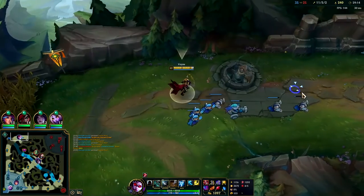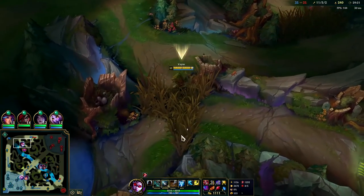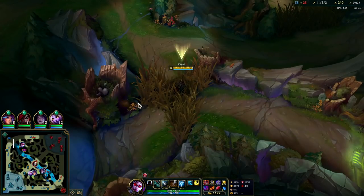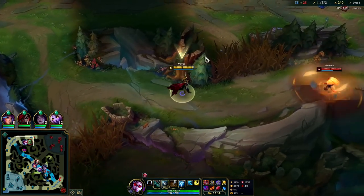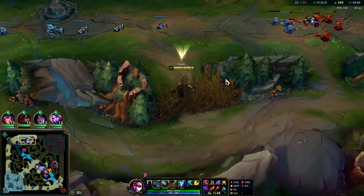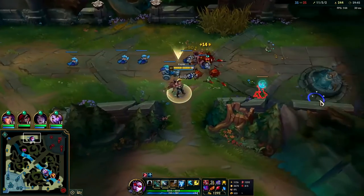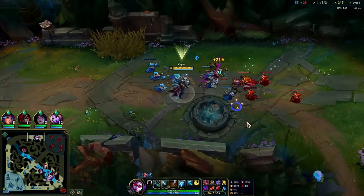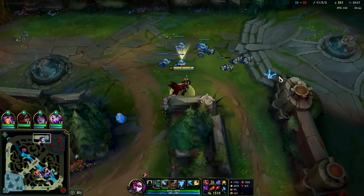They're all kind of topside right now — I gotta back up a little bit. They'll rush to the minions and if I'm there I'll die. I'll wait for Dragon to start coming up. We see Singe is mid, Veigar is somewhere. All right, I feel safe now — they're all grouping on Dragon. There's Singe and Bard down there — I might be able to do something here.